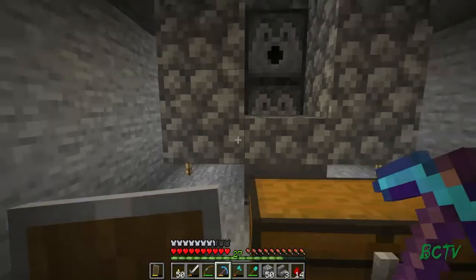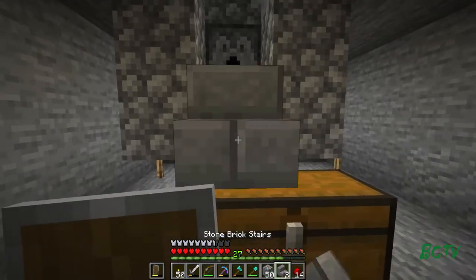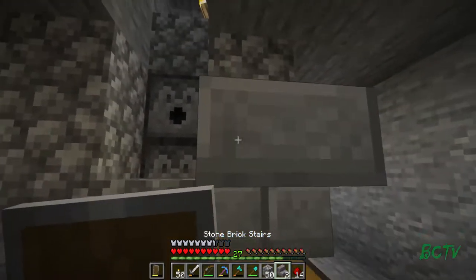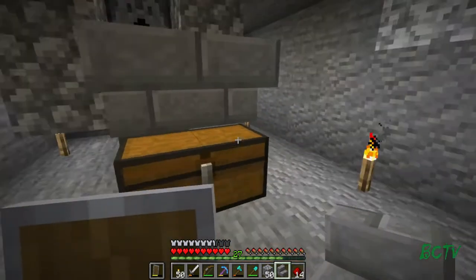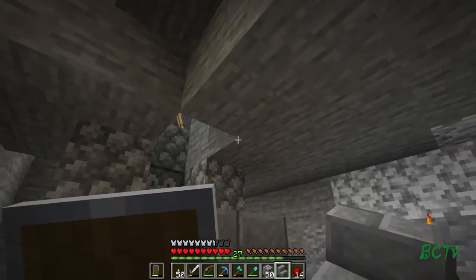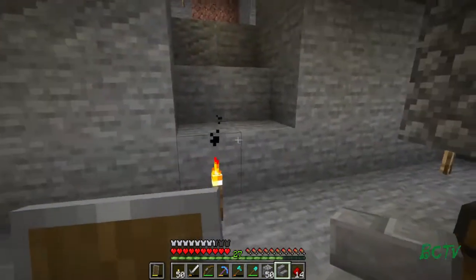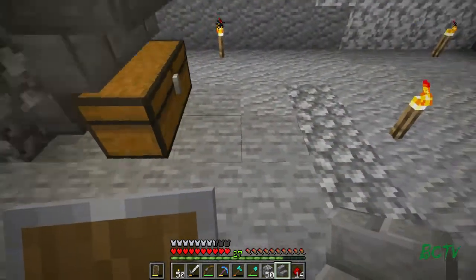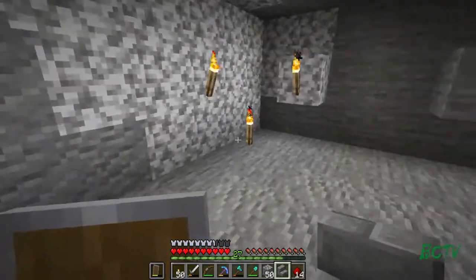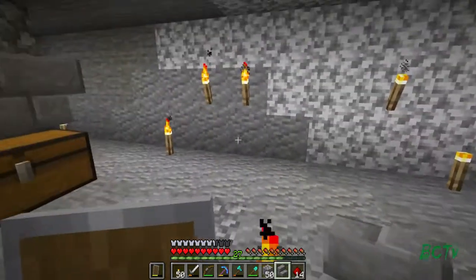I need to put a stair there facing that way. Then on the outside I'll build up the regular details of the wall. I'll be able to come down here, down the stairs, and I'll have another farm over here, another one there. Should be good to go.